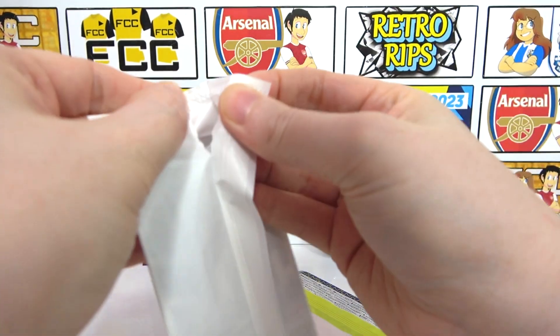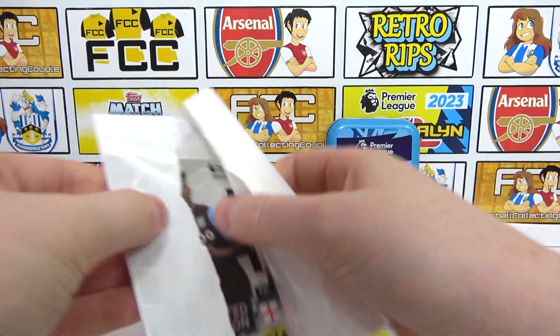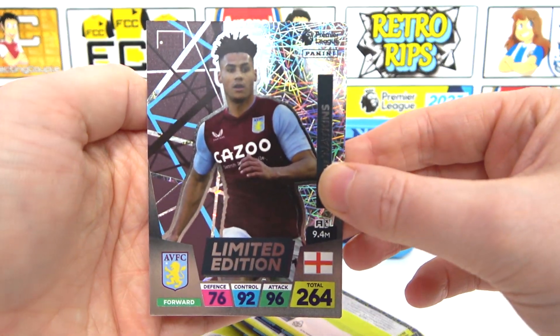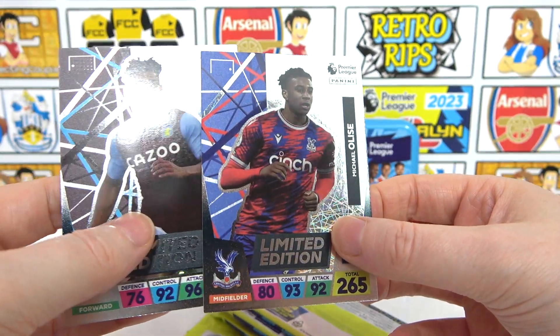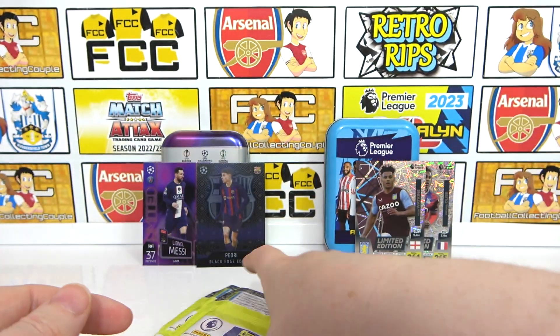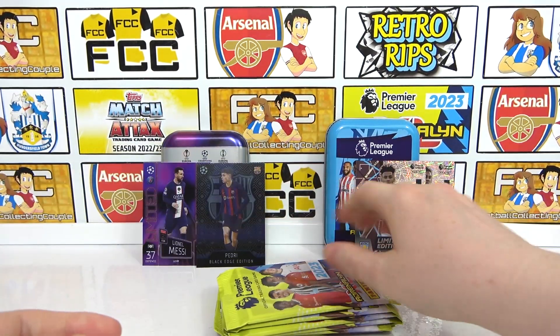Who is it going to be? We only need one — it might be Watkins. There we go, that is awesome if it is — but it doesn't feel very good at the back. It's just the regular base Olise. So there was a one-in-five chance for the Excellence variant and we didn't get lucky with that.